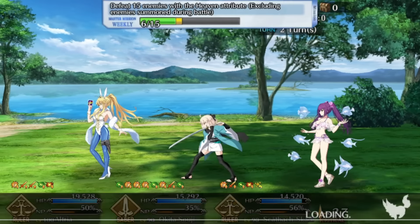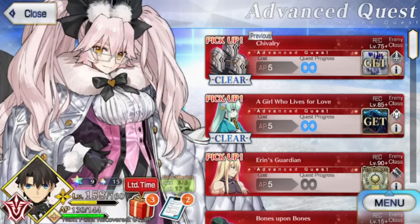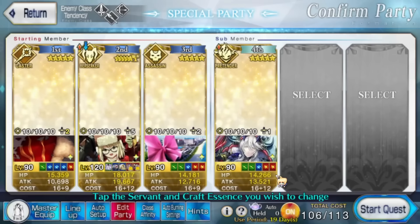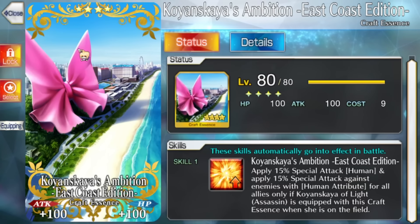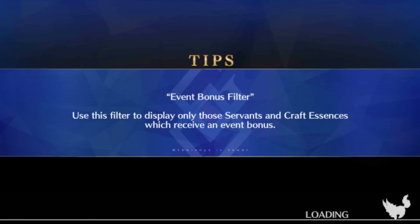Morgan absolutely destroys her own lotto quest — if you have her, she will rip and tear through this stage. If you have Koyanskaya but not Morgan, remember she gives the Man power mod — it's a 150% power mod, which is still a solid bonus against the 130k Man enemy, the 235k Man enemy, and the big Ushi Gozen. Rikyu also just came out with the Man power mod and is really strong here, especially because the 3-3-1 node opens up Arts and Quick options.